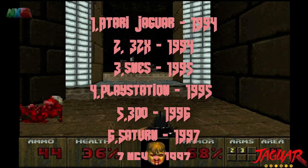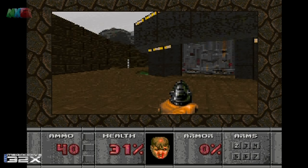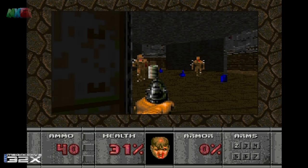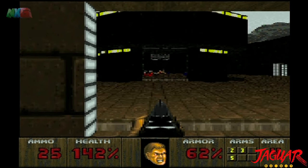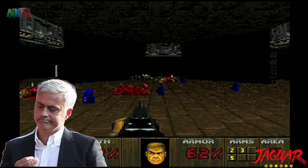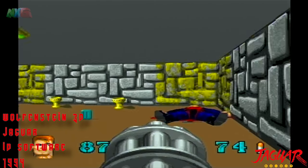Doom on PC was released in 1993, but that was merely the start. The following year the two biggest ports competing for market attention were released: the failed add-on to the Mega Drive or Genesis, the 32X, and Atari's last fling in the console space with its 64-bit Jaguar. But the Jaguar was the special one in many ways.